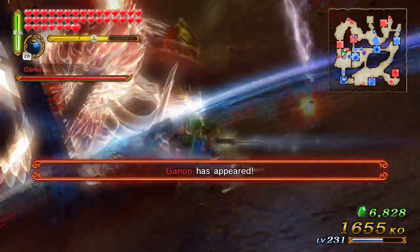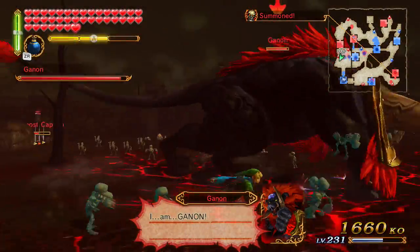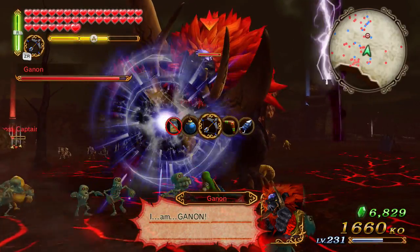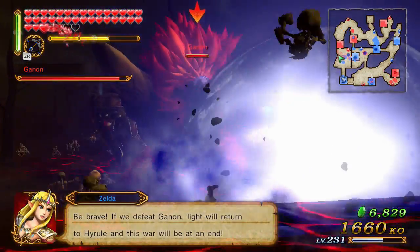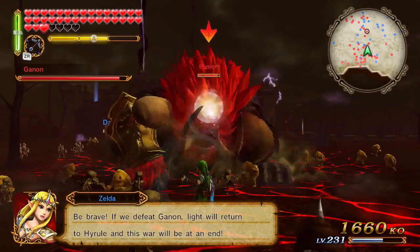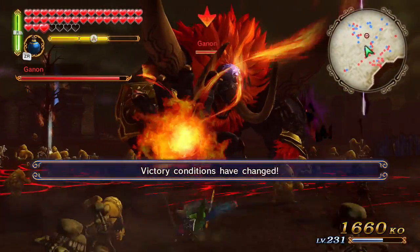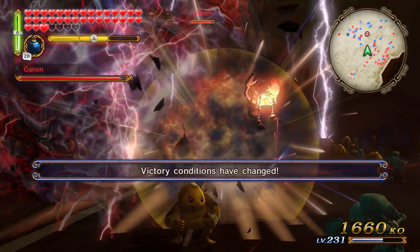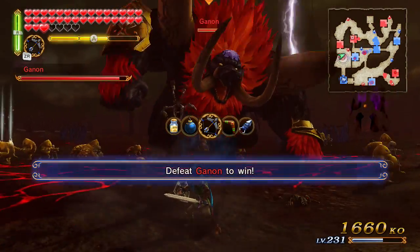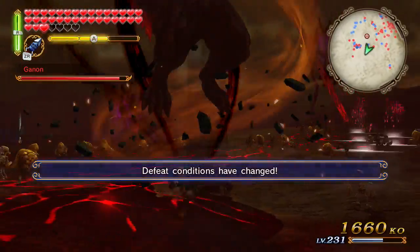I do not want to get away. So this first phase is kind of annoying - he does attacks from bosses you've seen, and you have to use the weapon, the item, against that. For example, that's King Dodongo. All I believe is left is Boomerang and Hookshot. And this is Hookshot - he's doing that.